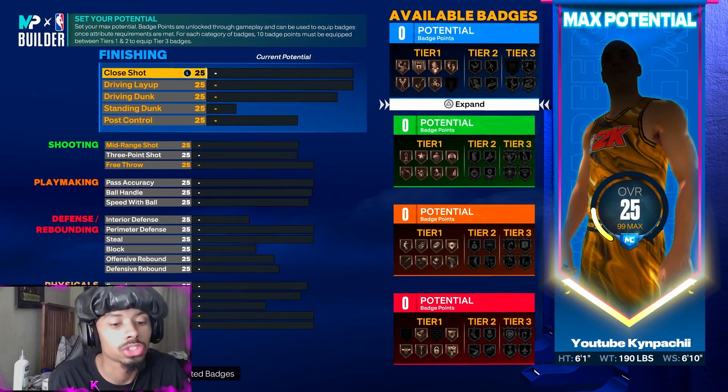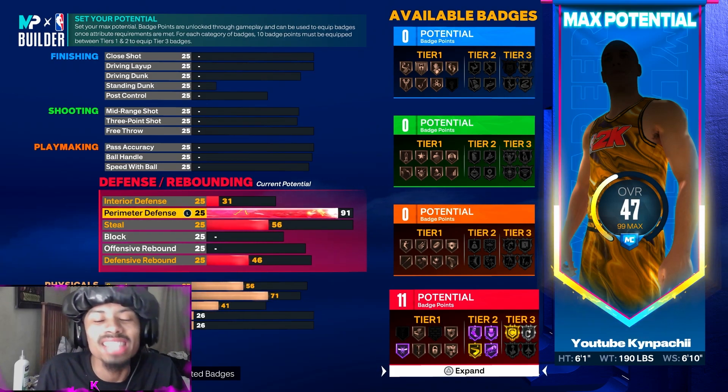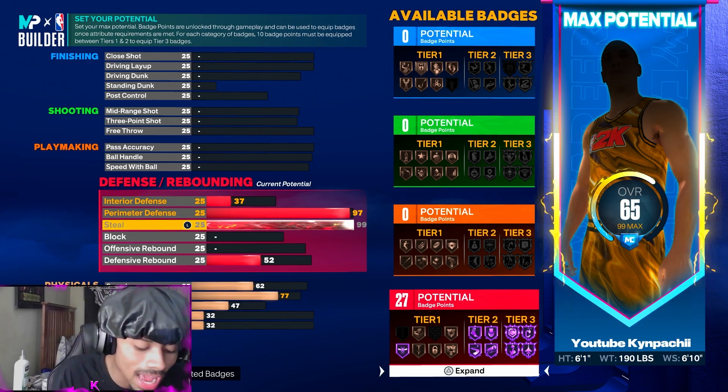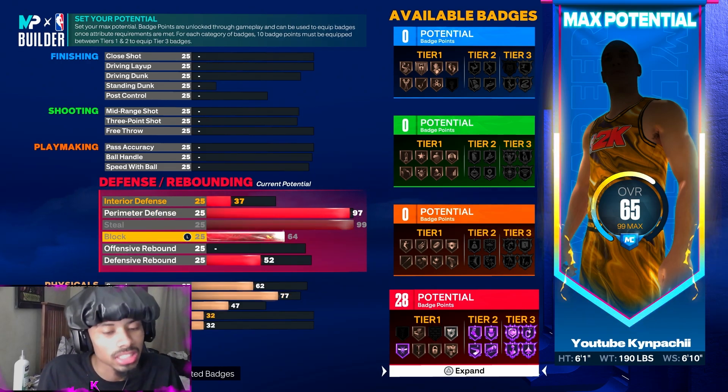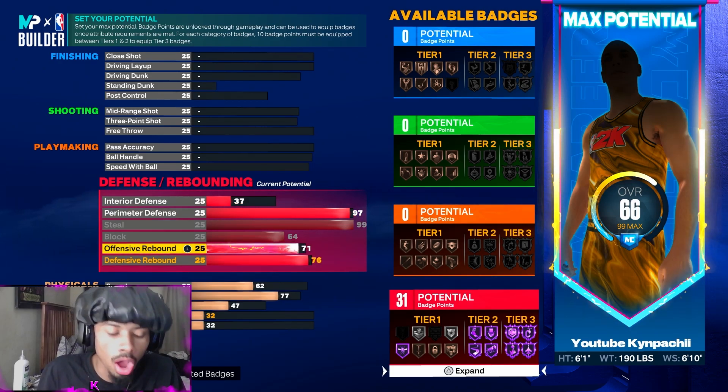Here are the stats. We're going to start with defense because that's what this build is meant for. 97 on perimeter defense, 99 on the steal — you need the 99. 64 on the block, 76 on the defensive rebound, and 71 on the offensive rebound.